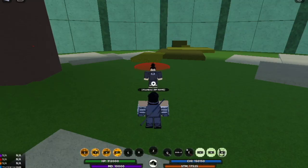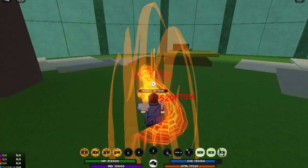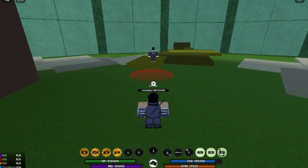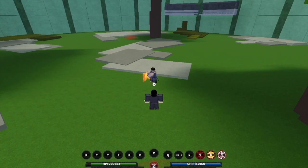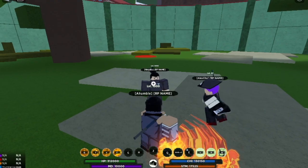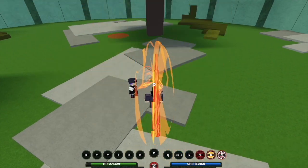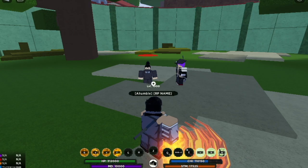Second skill — it really looks cool, guys. For the damage, we have 270k HP now, dropping to 250k, so that's 20k plus. It's kind of intense. Trying the third skill now.